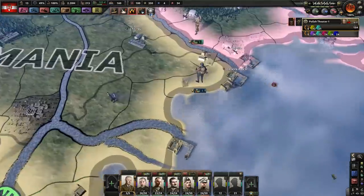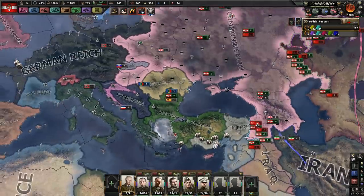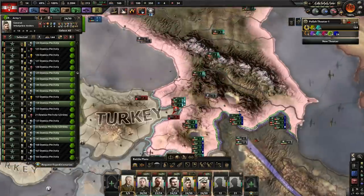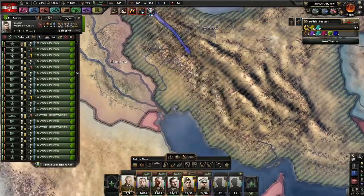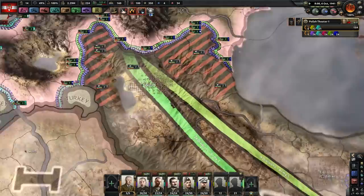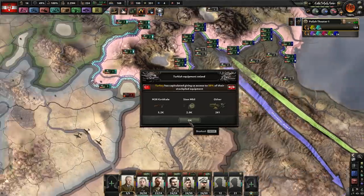Now they are going to be properly fighting. All of these guys don't need to be here anymore. Green could assist down here as well, as long as they have the supply to back it up. Offensive line — Tehran. Let's see if we can get Red down here just so we have a flank. We will be done in four days. Turkey capitulates — cool, we get some equipment. Bulgaria got a lot of that land, but it doesn't matter in the peace deal.